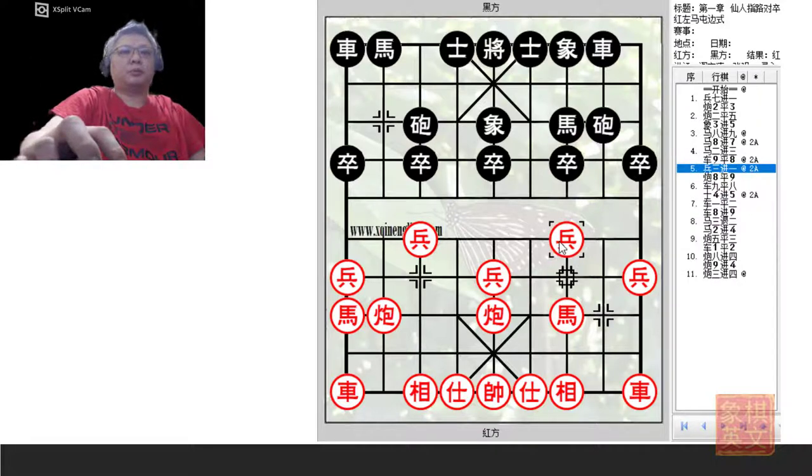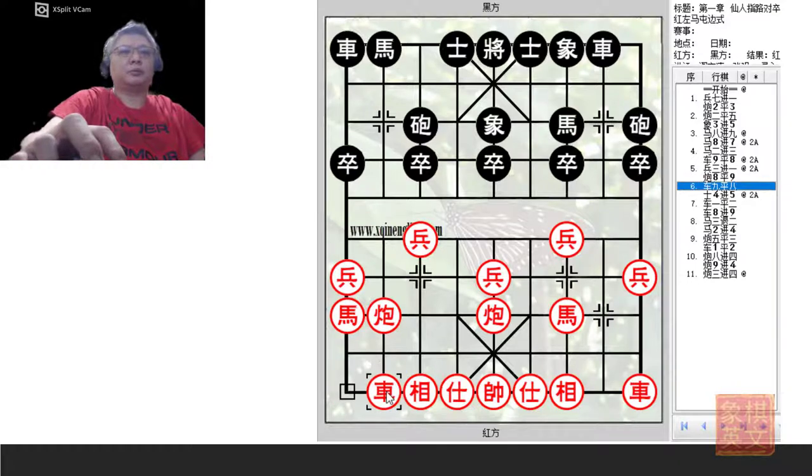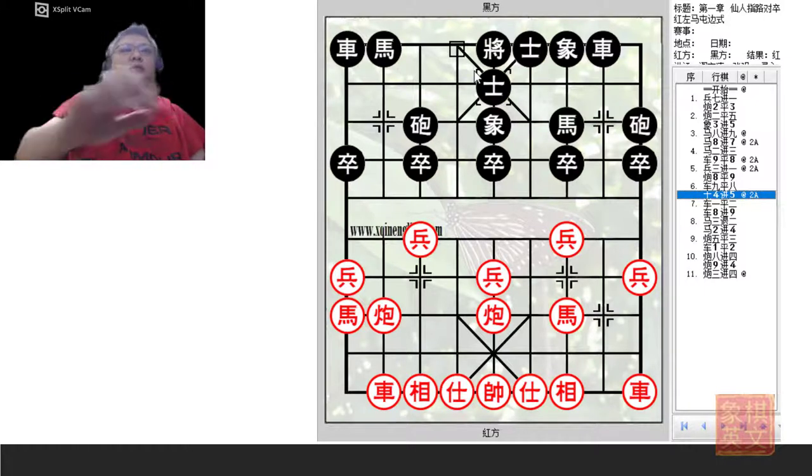P3+1 would be the correct move to play if Black played R9=8. Black would then take the opportunity to develop his left cannon for the 3-step tiger, and Red would develop his left chariot. Black would continue with A4+5 to consolidate his position — a wait-and-see approach to see how Red would attack, trying to counter as precisely as possible.